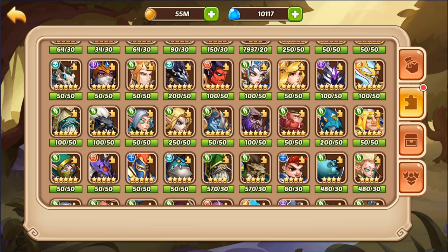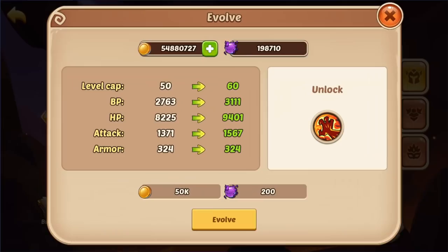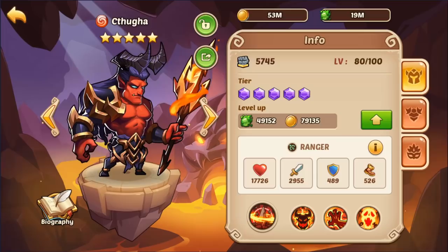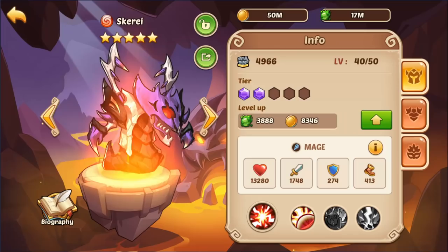Let's go ahead and level this bad boy up and see what we can do in Abyss. So Cthuga is level 100 — we'll use Cthuga, Skiri, Cruz, Cruz, and then the Delosium. I guess the double Delosium will work. Get that to level 100.